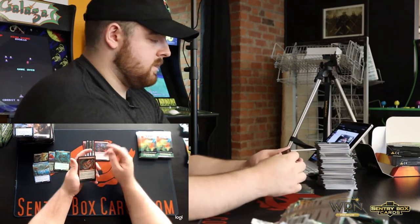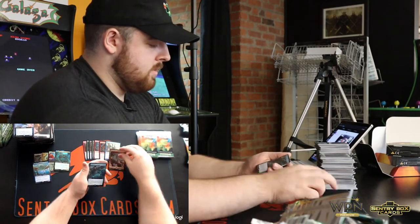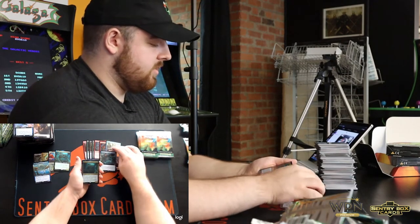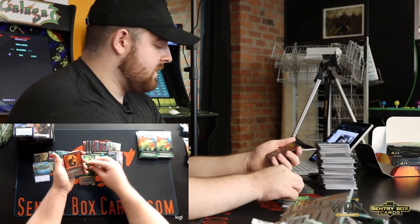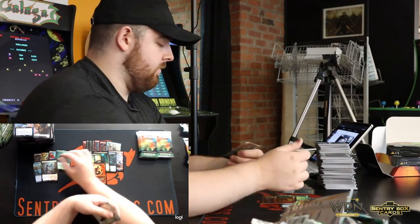Commons, Skyclave Geopede, Umara Wizard, Mountain, Maddening Cocophony, Xerath San the Trickster, Kazandu Nectarpot, Skyclave Pickaxe, Phylath World Sculptor, Spitfire Legac, and Luminarch Aspirant Full Art Foil.